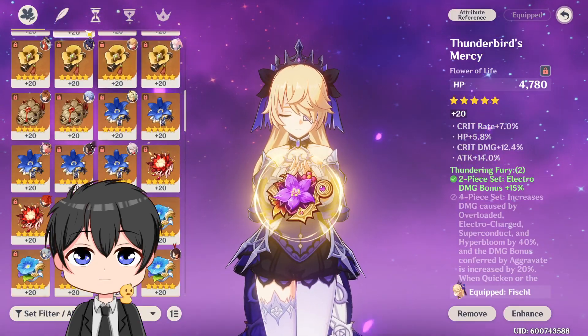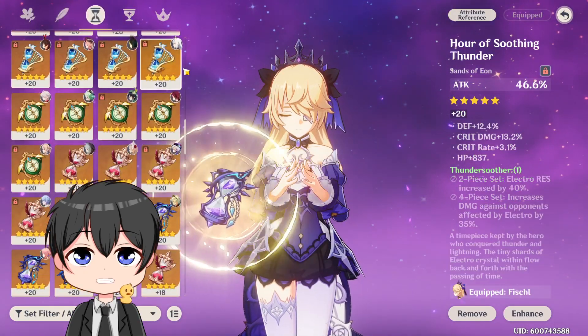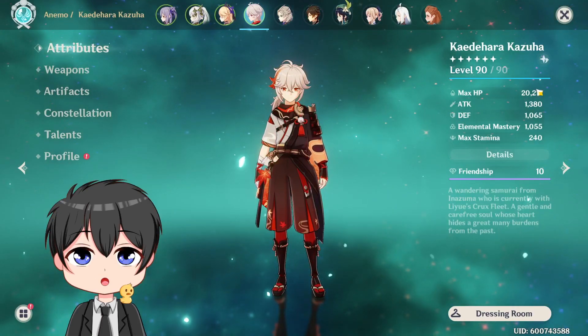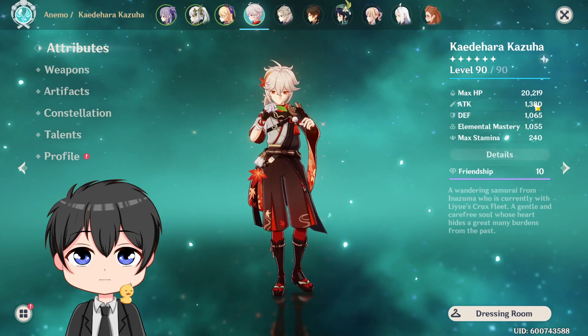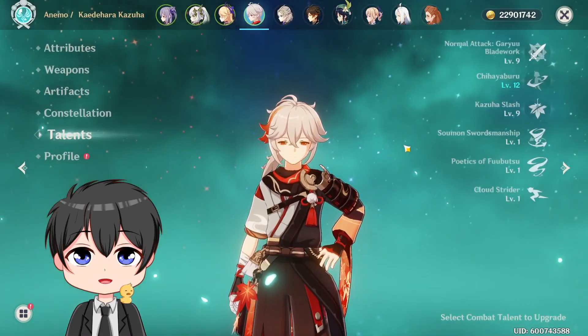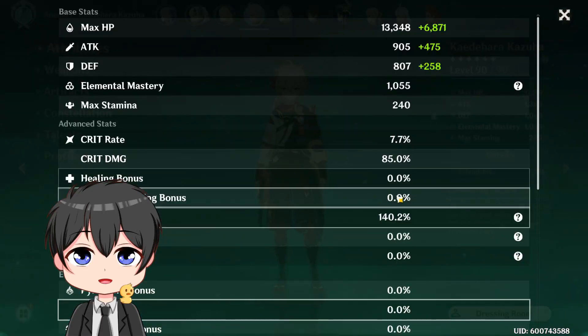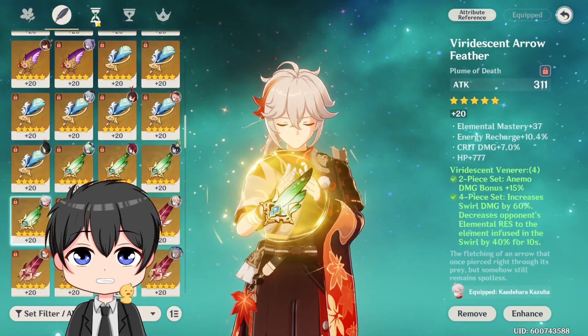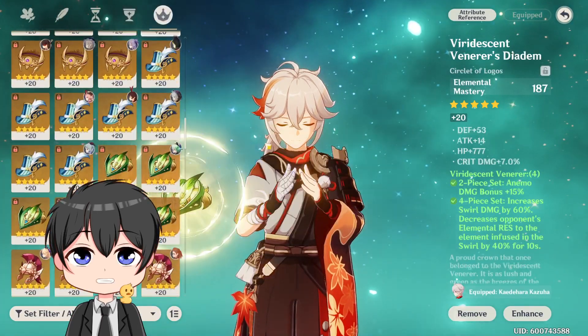My Fischl artifacts are horrendous — close your eyes while you look through these artifacts. Flower, Plume, Sands, Goblet, and Circlet. Alright, last but not least, Kazuha: level 90, 1.4k attack, 1055 Elemental Mastery, Freedom-Sworn level 90 R1, 4-piece Viridescent Venerer, C3, and 9/12/9 talents. Energy Recharge is 140.2. Here are the artifacts — Flower, Plume, Sands, Goblet, and Circlet.